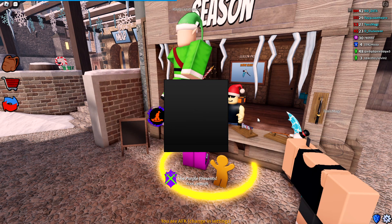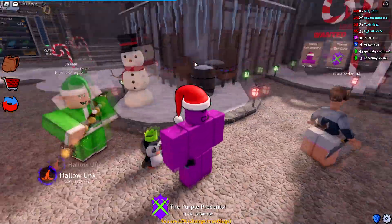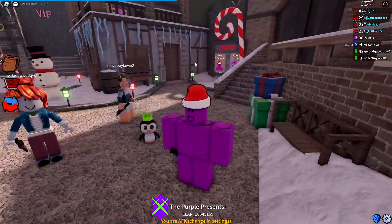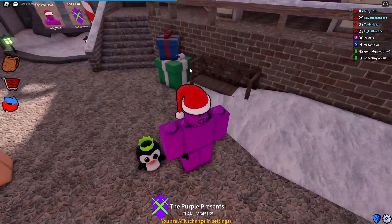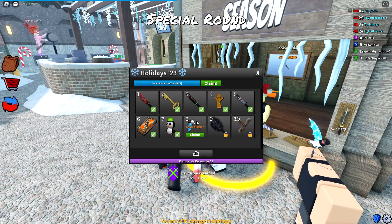Tier seven we get a legendary pet called the Festive Penguin — a cute little penguin that follows you around. It seems to have a green crown, which is interesting. I'm not sure why, but I like it. It's just a cute little pet.